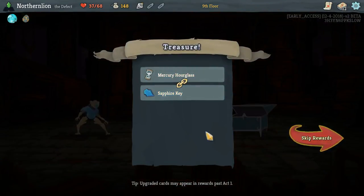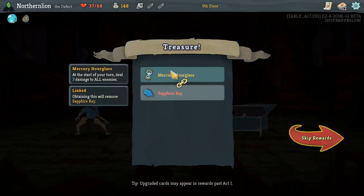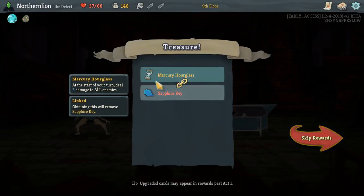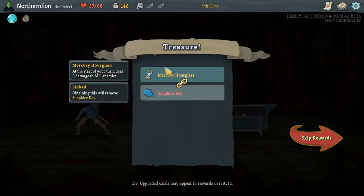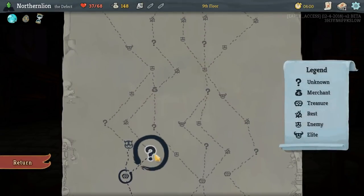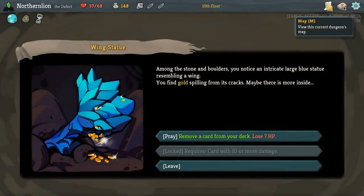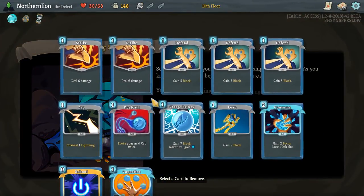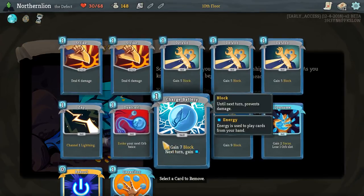I think Mercury Hourglass is good, but you're not really saying what's better — Mercury Hourglass or Sapphire Key. You're betting that future treasures are going to be more useful. Three damage per turn is not insignificant — it's half a Strike per turn. I think we'll take it because the first floor has been a little touchy. We are fighting an enemy that's going to have multiple forms — there could be as many as four.